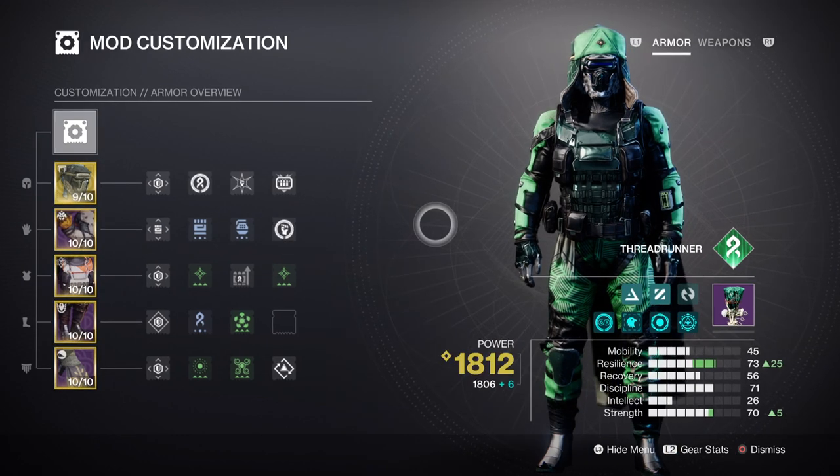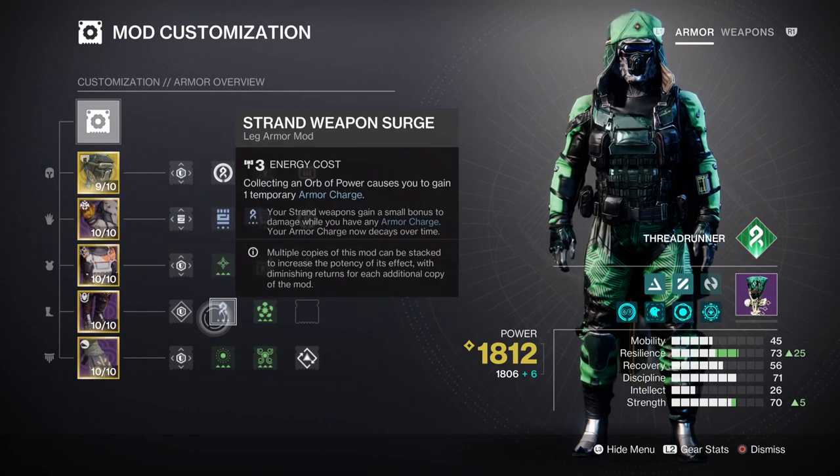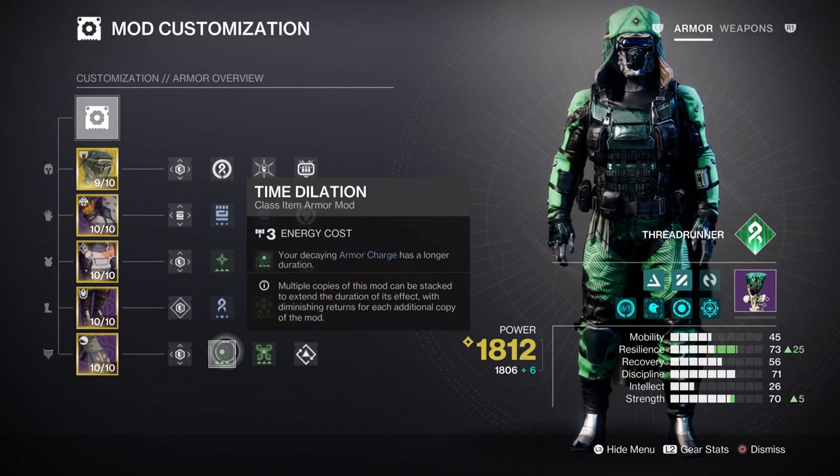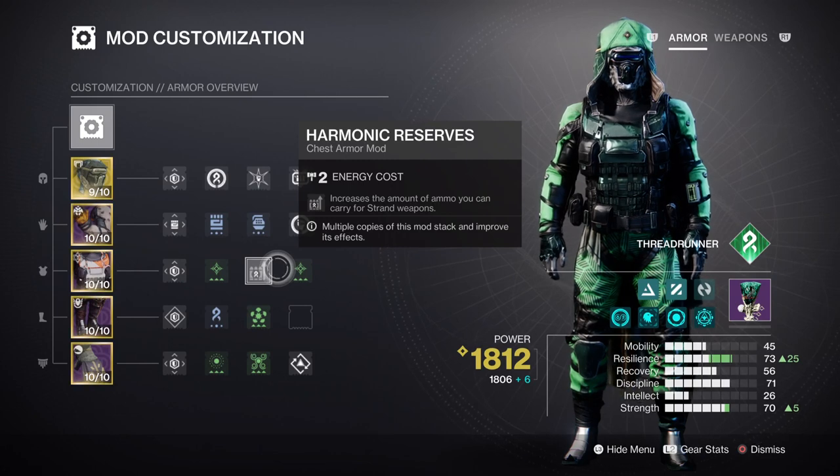The next section focuses on Armor Charges and additional recommended mods. Charged Up will give you a plus one to how many charge stacks you can have. After that, the Strand Surge mod provides a 7% strand weapon damage buff, and the Time Dilation mod gives you a longer Armor Charge duration — both are always recommended. We also have the Hammer Excifer mod for creating Orbs of Power via strand weapons, and Reserves plus Scourger mods for increasing the payload of our heavy strand weapon.